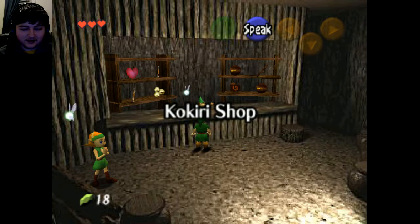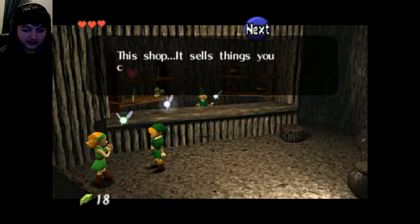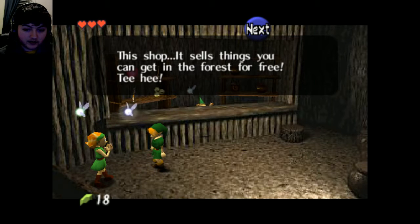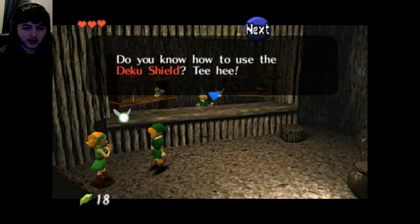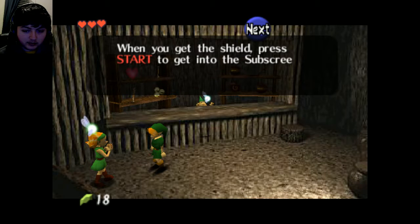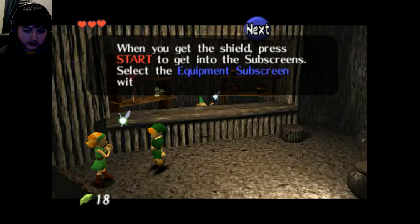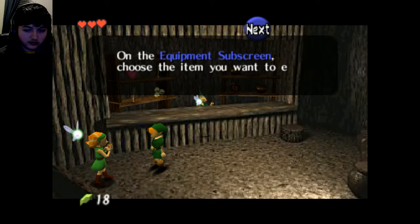He's jumping — he's too short. The shop sells things you can get in the forest for free. Then I shouldn't spend my money here. 'Do you know how to use the shield?' Do I need that? 'When you get the shield, press Start and equip it.' Choose that, yeah.